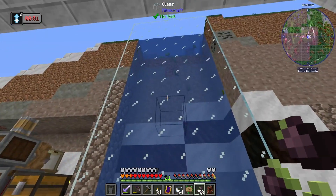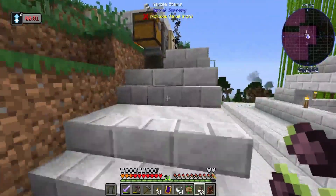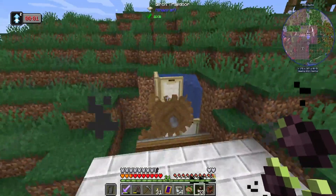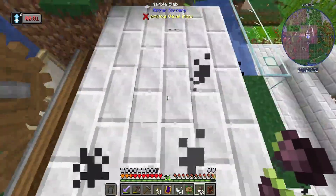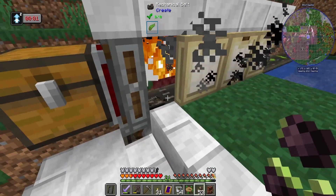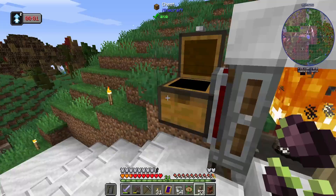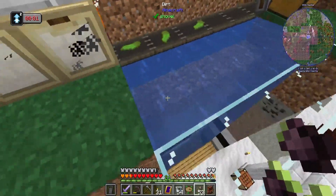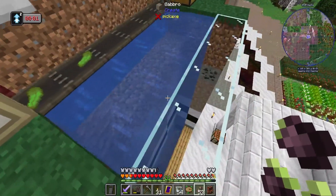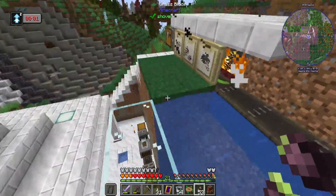I did automate this — it goes up, over. Let me show you real quick. This is just three fans powered by one water mill, blowing onto netherrack that's on fire. That is to smoke, so it'll cook up the kelp and put it in this chest. Once I get brass casings I can compact that into three-by-threes and be good. This was because I had so much kelp already; I can take that down though.